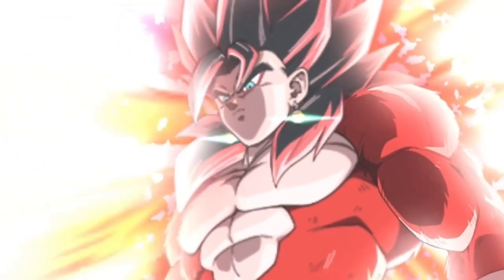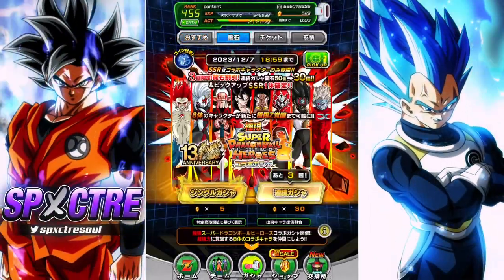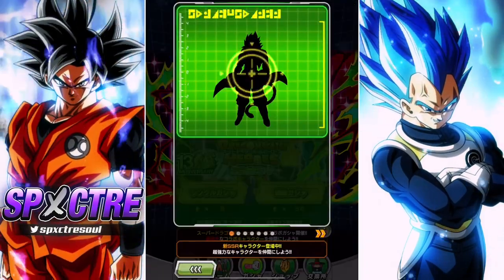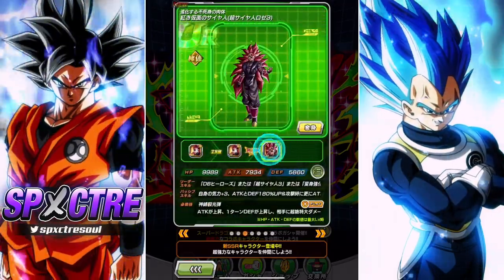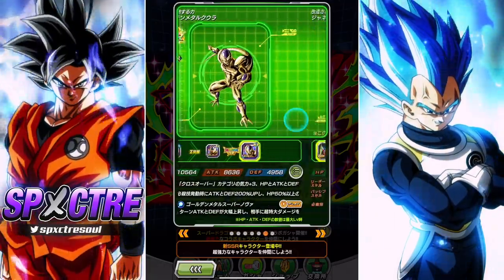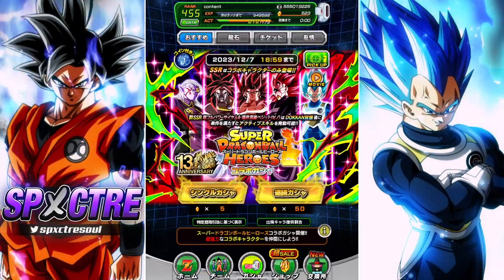It is my favorite time of the year — the Super Dragon Ball Heroes collaboration with Dokkan. I've got 500 stones, let's summon. Here's the banner, we've got that beautiful Vegito and Rosé right there in the center. I'm hoping I can rainbow at least one of the new units. That's kind of unrealistic, but it is guaranteed featured, so we'll see what happens. First multi, let's get straight into it.